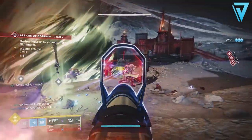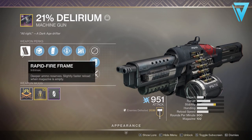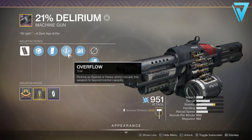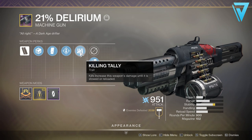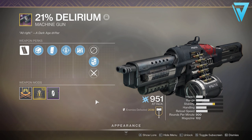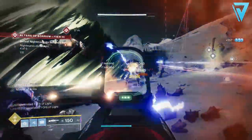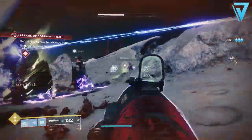We're going to kick this off in reverse, starting at number five which is the 21 Delirium. This is a legendary machine gun in the arc element. It is a rapid fire frame with deep ammo reserves and a fast reload when the magazine is empty. It also comes with Overflow, where picking up special or heavy ammo reloads this weapon beyond its normal capacity, and Killing Tally, where kills increase this weapon's damage until it's stowed or reloaded. It's a 900 RPM machine gun, and you can get it by completing the Gambit quest 'By Your Bootstraps' from the Drifter in the Tower.